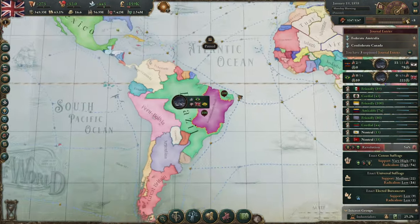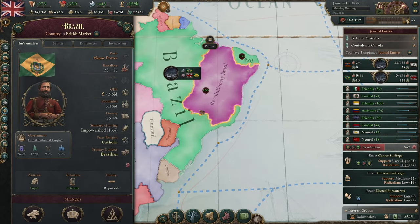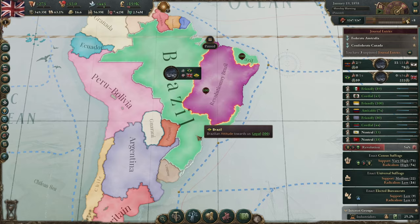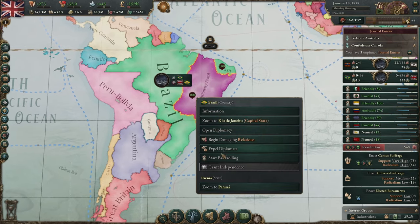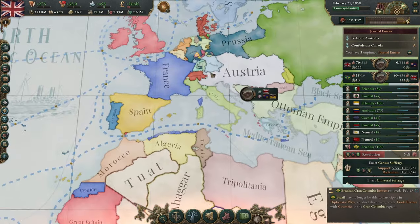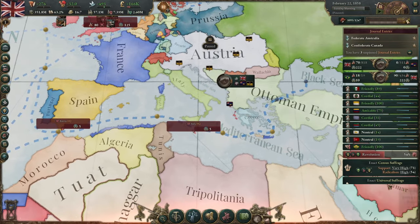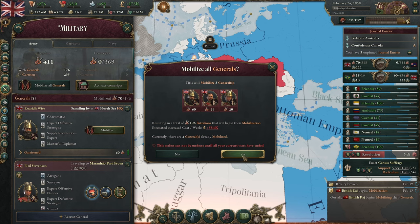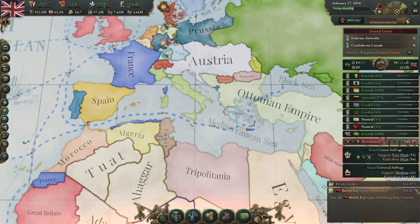Revolutionary Brazil has broken out, so that's too bad for Brazil. Right now they are a protectorate, but they're going to be reduced to a puppet after this. Austria has sided with the Ionian Islands — we'll mobilize all of our generals. And the Ionian Islands backed down. There we go.